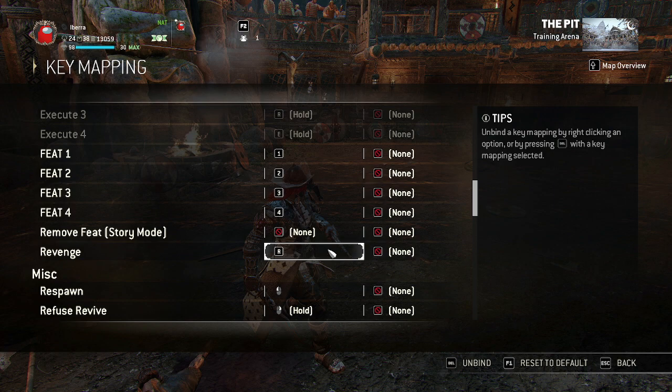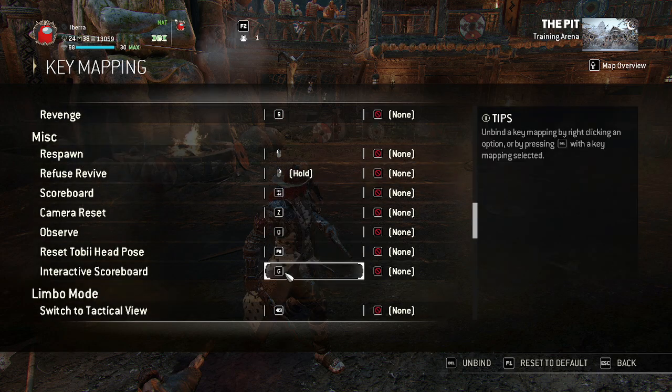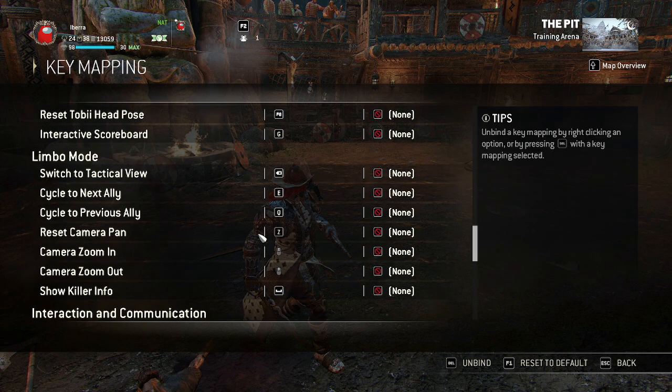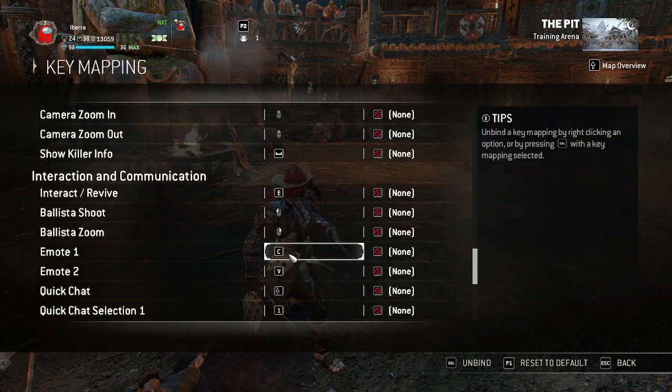R is revenge — really simple, easy to use, no conflicts. I've put G as interactive scoreboard, just so I can quickly see how much time I've spent in a game. Emote 1 is C and emote 2 is V, because those keys aren't being used by anything important.